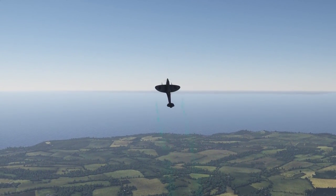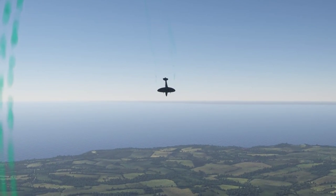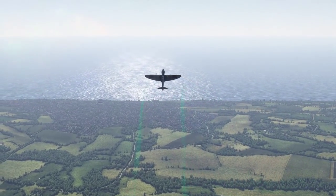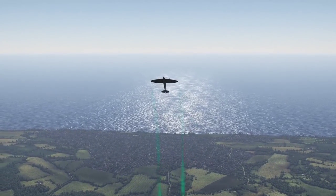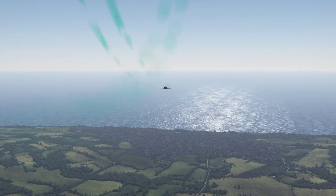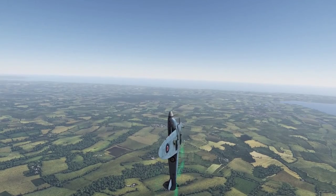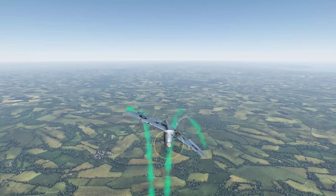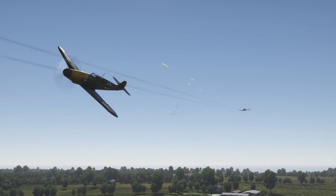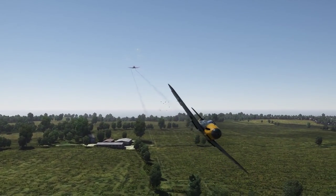Inside Loop, or Nesterov Loop. The inside loop is performed by pressing and holding the positive pitch key to draw a full vertical loop in the air. In order to safely perform this maneuver, make sure you have a speed of at least 350 km/h. This is an easy and quite effective defensive and offensive move, depending on the situation. If your opponent is approaching from behind and is below you at a moderate speed while you have higher speed, you can quickly become the predator, not the prey. Do remember, though, if your opponent is tight on your six and has the same speed and altitude as you, then the loop could be the end of you.